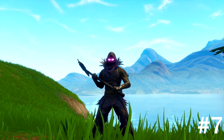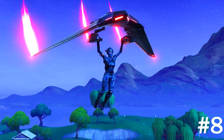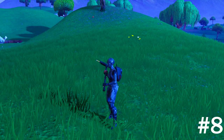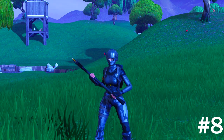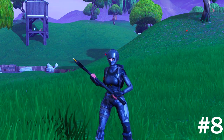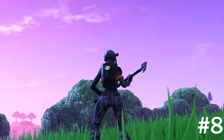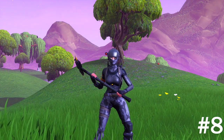Coming in at number eight, we have the Elite Agent. For the back bling, you guys will see the Dark Matter back bling. For the pickaxe, we got Trusty Number Two again. For the glider, it's the High Octane — my bad, I initially said Terminus. The High Octane goes well because the suit is black with a little red, and the back bling is kind of camo. It's a very well put-together skin. That's coming in at number eight.